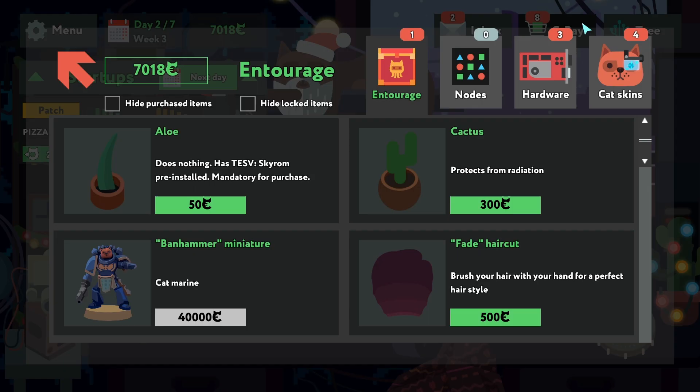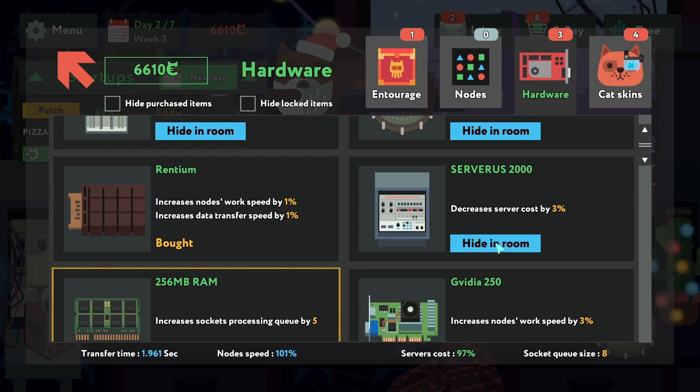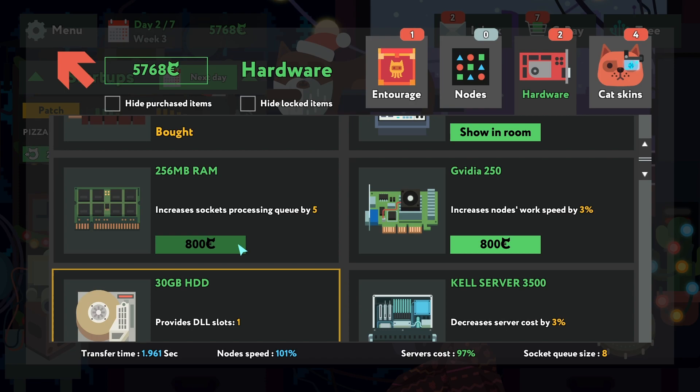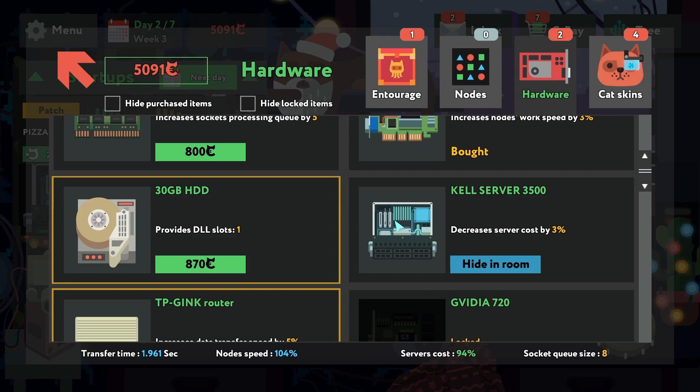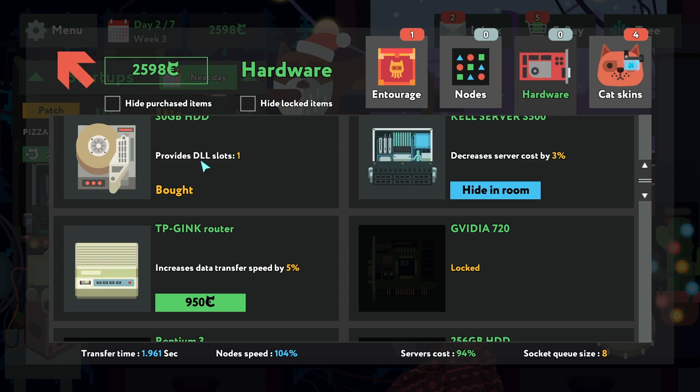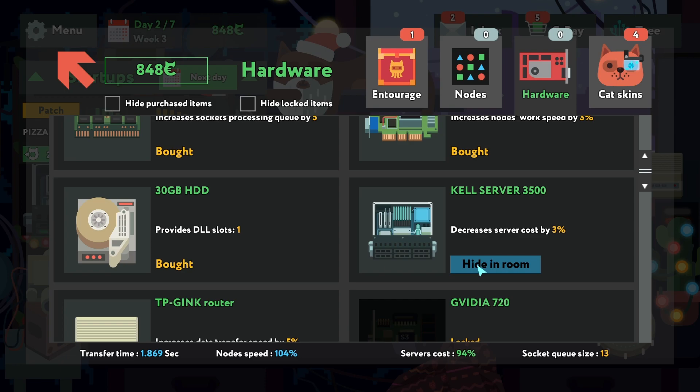I have some more hardware to buy. Socket processing queue — I don't know what it is but let's buy it. Decrease server cost. Socket processing queue — I think this is how many items can be in a queue. Work speed, server cost. DDL slot — I don't know how I'll use DDL slots but we'll see. Let's just buy everything.